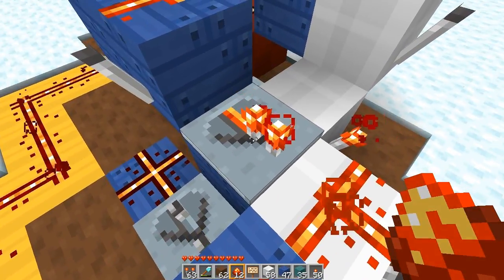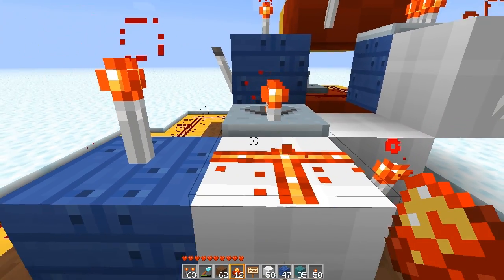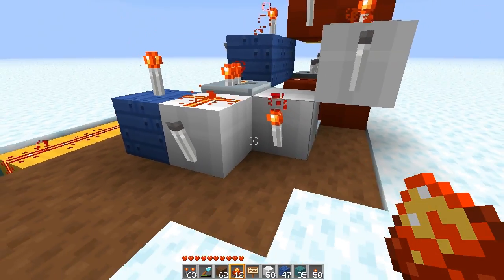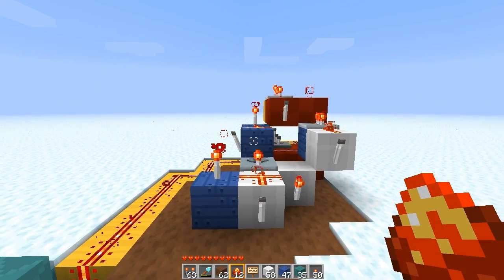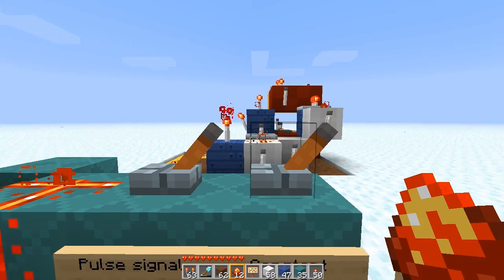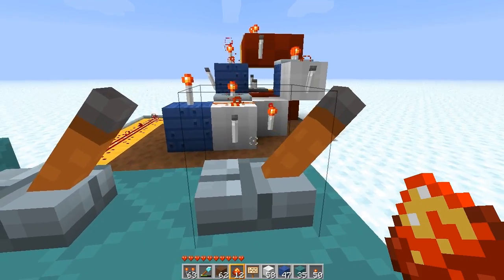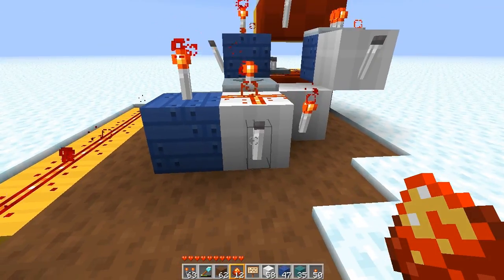What that means is there's a difference of six ticks. The signal must be on for at least six ticks for this torch to turn on. So even though we can see the torches blink for a little bit when we switch, that torch on the left isn't on long enough to last this delay to keep this torch powered.